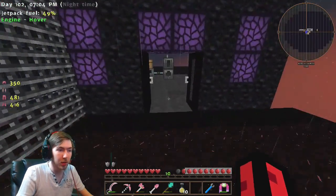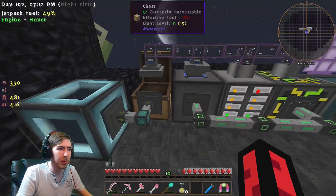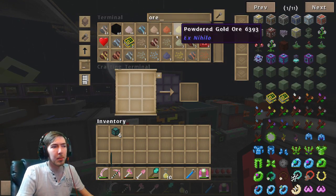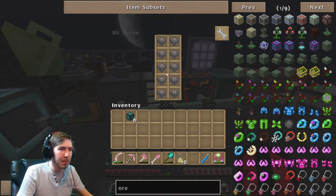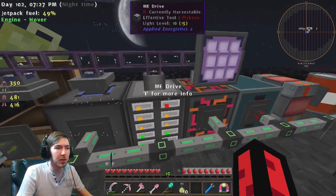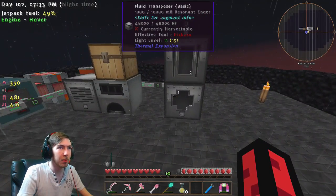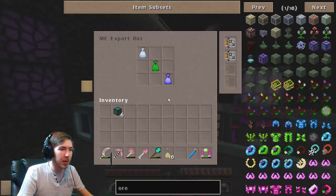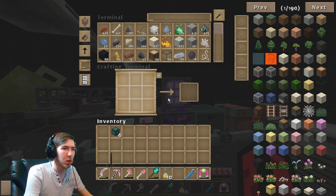If we go over here we should see this in action. Yes, you can see the stuff is getting put into this chest, and from this chest it's getting put into our ME system. This does mean it's going to fill up rather fast and we may have to add more storage. But that shouldn't be too much of an issue. That is all working and I am very very happy. I type in 'bag' - no more bags.